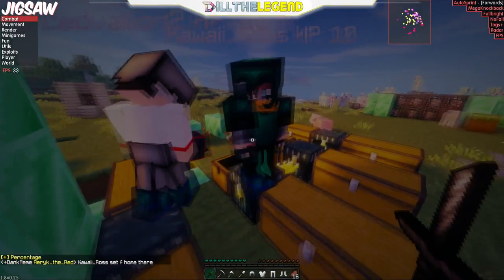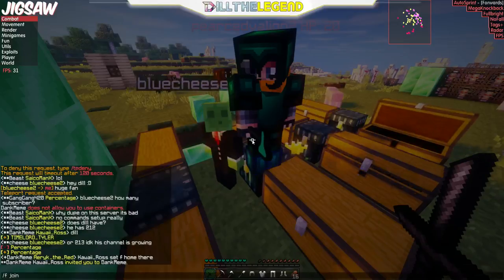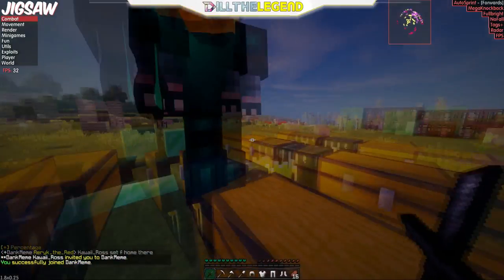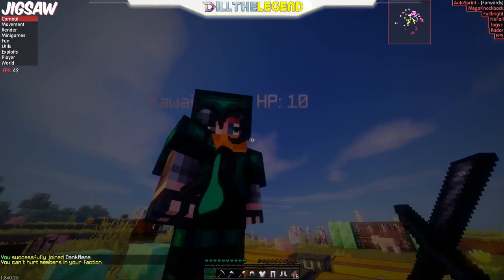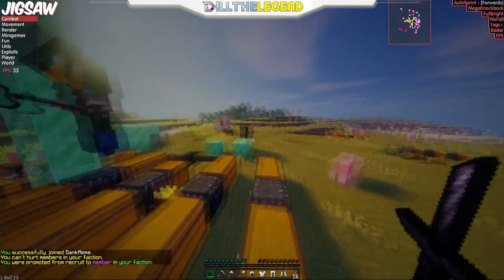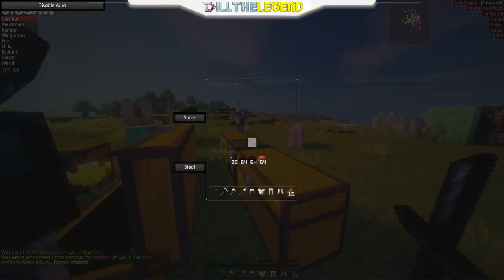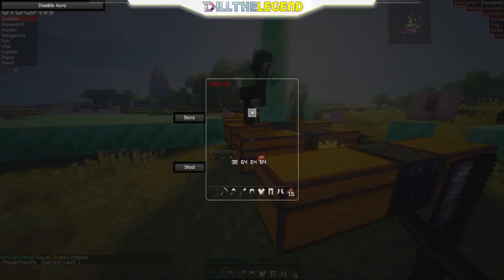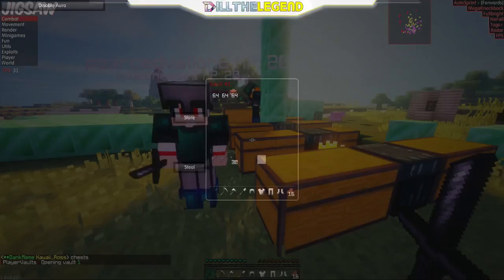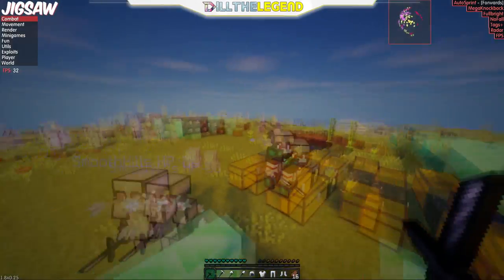Let's just join — this will probably make y'all happy. Let's get on with this video. I want to show y'all how to actually dupe stuff. What you're gonna have to do is type /pv1 and put whatever you want to duplicate into your player vault. I have shaders — let me know if y'all want that.